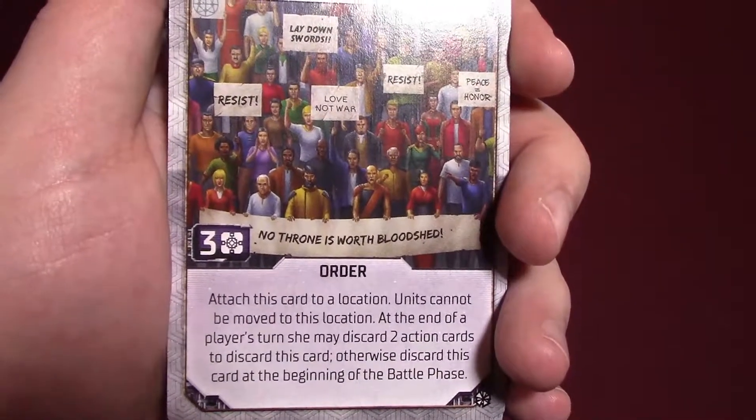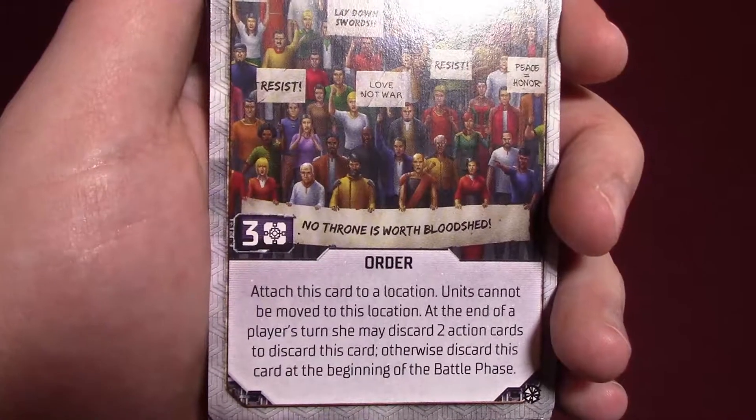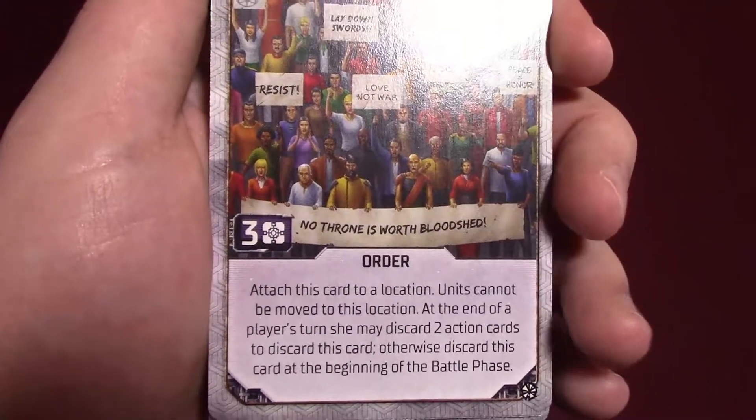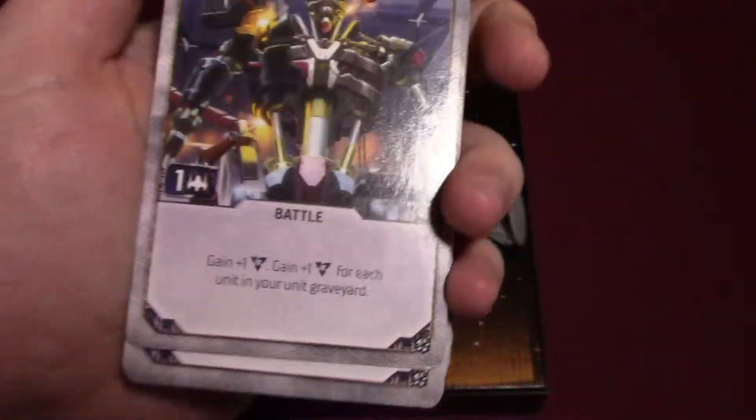Protests: attach this card to a location — units cannot be moved to this location. At the end of a player's turn, you may discard two action cards to discard this card. Otherwise, discard it at the beginning of the battle phase. So you can block people from coming to where you are. That's nice.